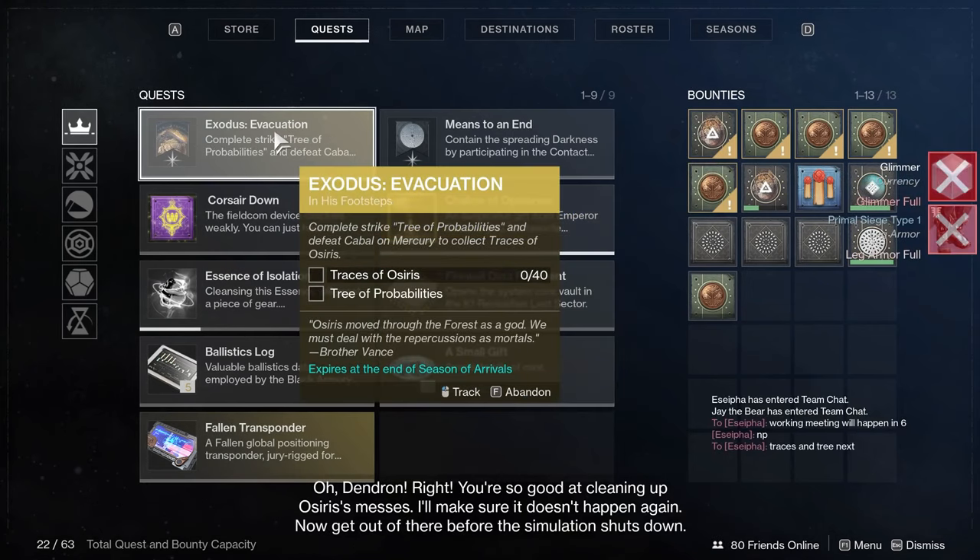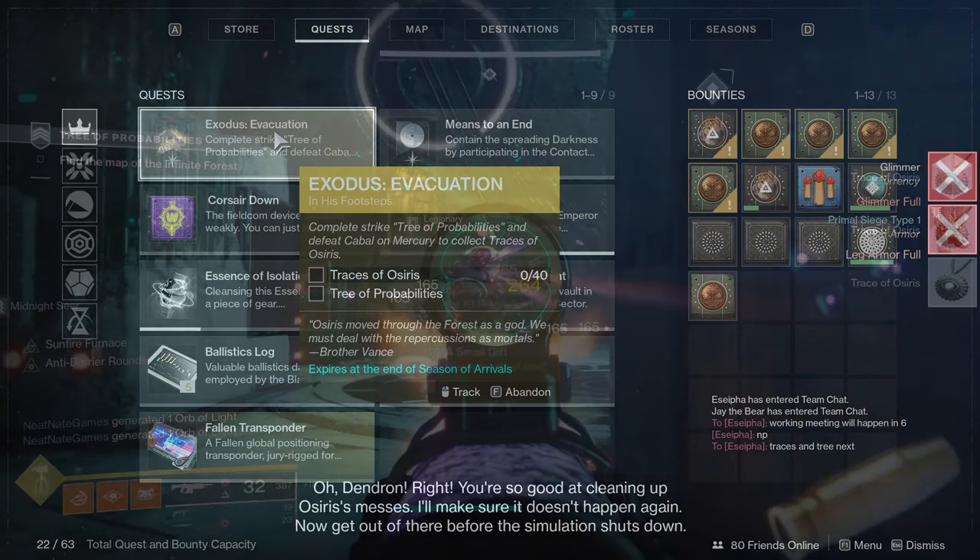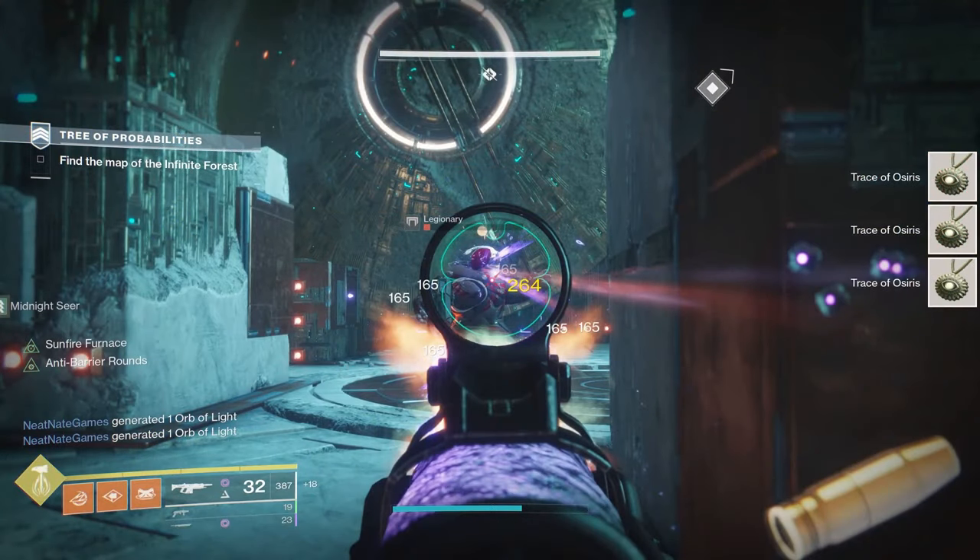Once you're done with Garden World, same principle: go into the Tree of Probabilities Strike and get 40 Traces of Osiris by defeating Cabal. Make sure you're doing damage to any Cabal as everybody does damage throughout the Strike — you should have plenty of enemies to kill. It's a pretty long Strike so lots of stuff to cover. As you're killing Cabal, you'll see the Traces of Osiris popping up on screen throughout the mission.